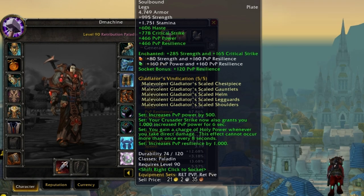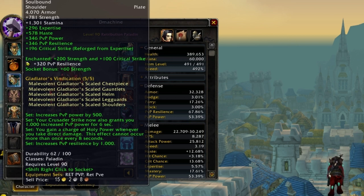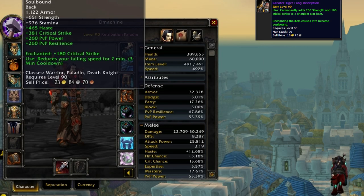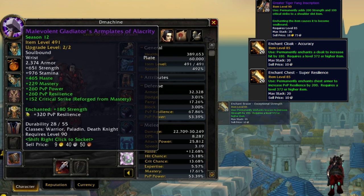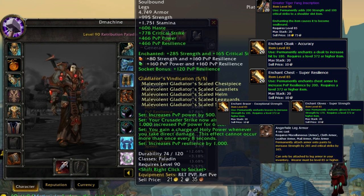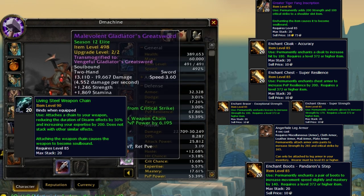For green sockets you want PvP power and PvP resilience. For enchanting: strength and epic enchant for shoulders and legs, hit rating enchant for your cape, resilience enchant for your chest, strength enchant for bracers, strength for gloves, and a belt buckle with 320 PvP resilience. Strength and crit for legs, Pandaren Step for boots.